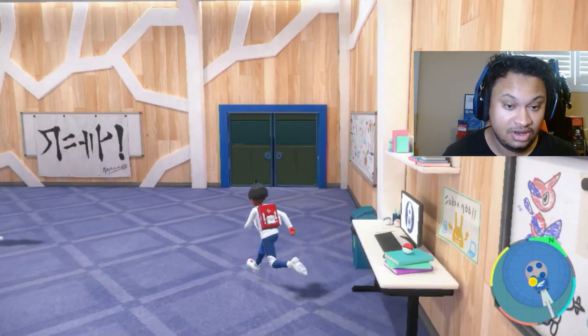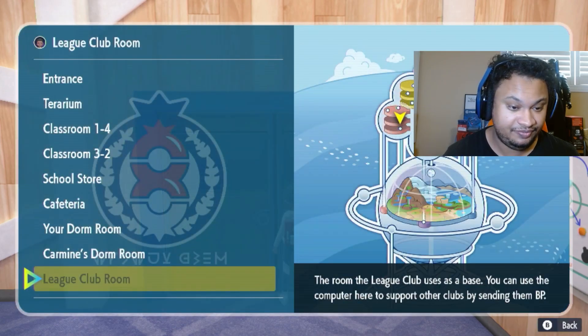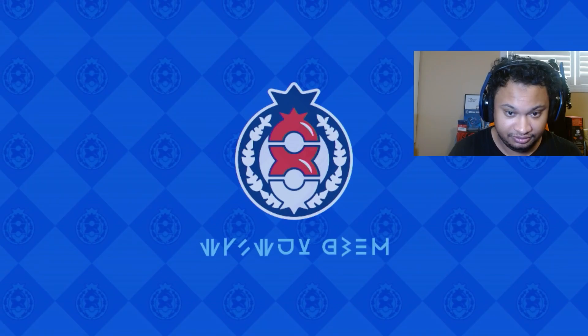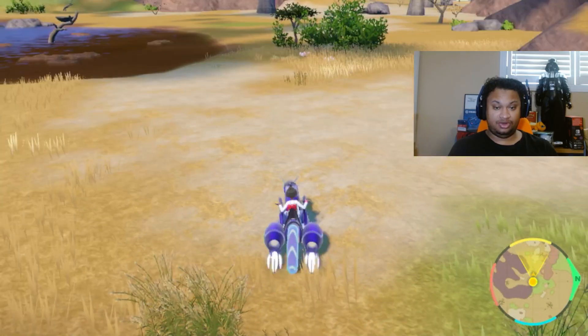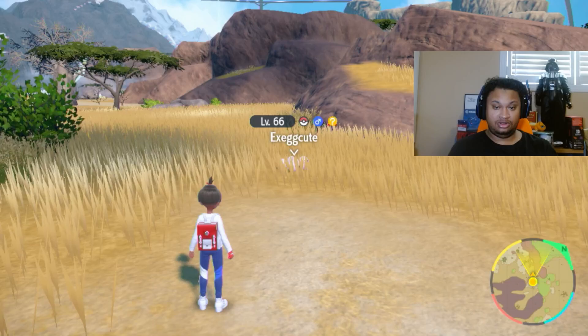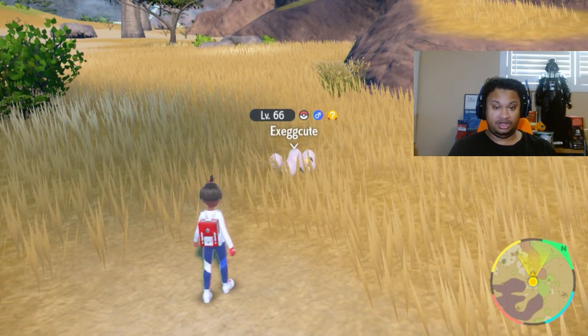To show it in action, I'm just going to go to the terrarium. I made a grass sparkling level 3 sandwich with Tauros level 3 as well. You can see that it shows there's a mark on a Pokemon here.